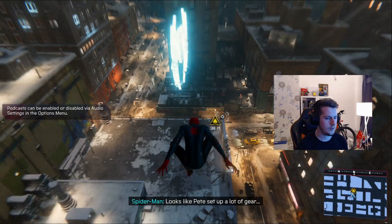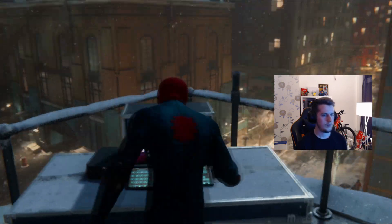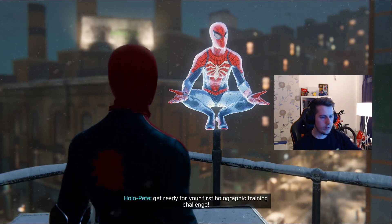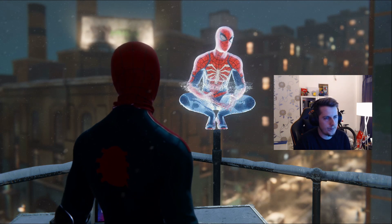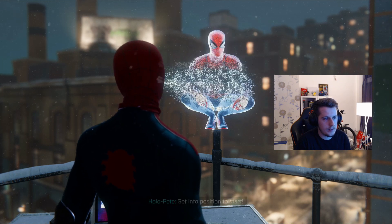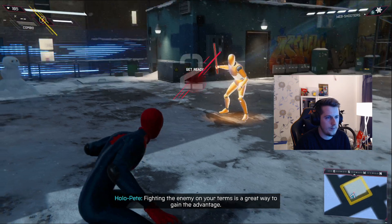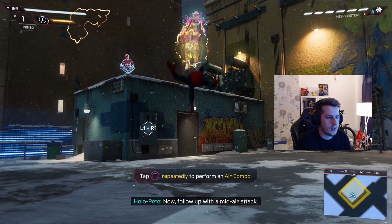Looks like Pete set up a lot of gear in the hideout. Miles, get ready for your first holographic training challenge - this one focuses on acrobatic improvisation. Get into position to start. First up: air combat. Fight an enemy on your terms - great way to gain the advantage. It's pretty much teaching you how to play the game.